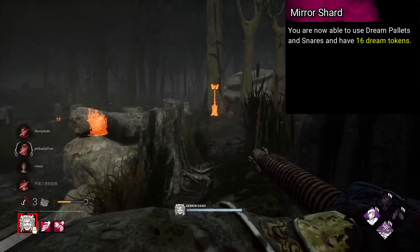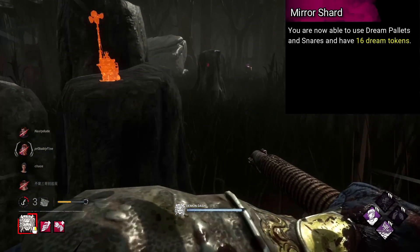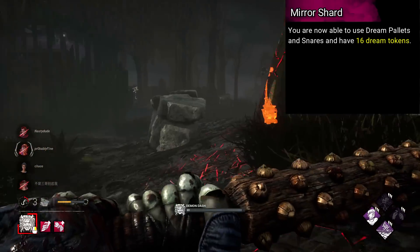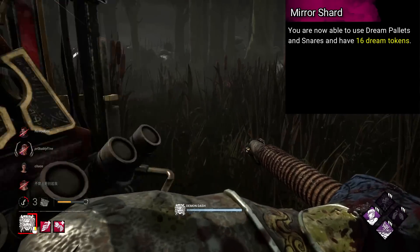Nightmare's add-on is named Mirror Shard. You are now able to use Dream Pallets and Snares, and have 16 Dream Tokens — basically, you just get both abilities. I would honestly like to see this as base kit, but I would take it too as an iridescent add-on.